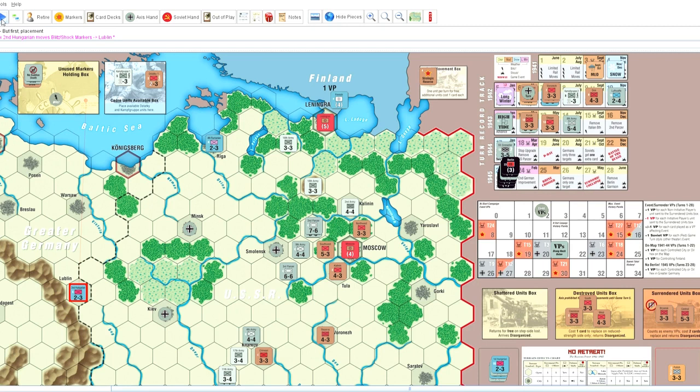He begins sweeping around, and that move right there is very decisive for the Leningrad outpost — it basically cuts supply, so I'm not going to be able to defend Leningrad much longer. It looks like Leningrad's going to fall before too long unless I can magically free up some forces to save it. He's going to move in to really make it hurt, and then he moves his Hungarian unit into the rail movement box.